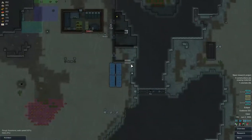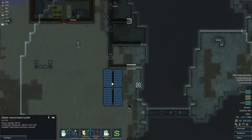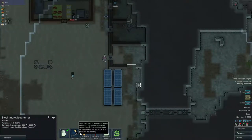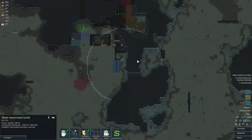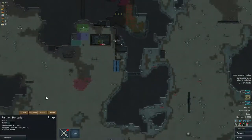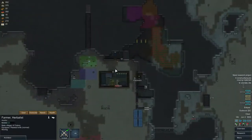We should be fine. We need to activate this turret — it should be able to get power from the solar panels. And they are attacking immediately. A farmer is all the way over here, but he's melee, so that's not too much of a problem.